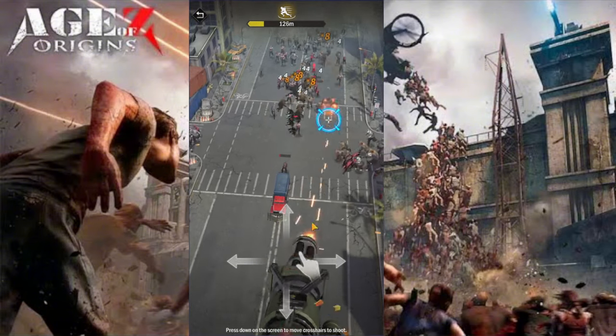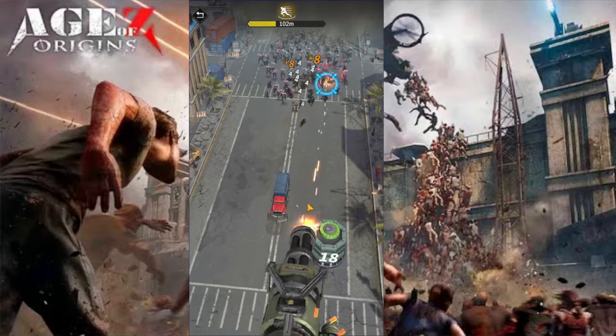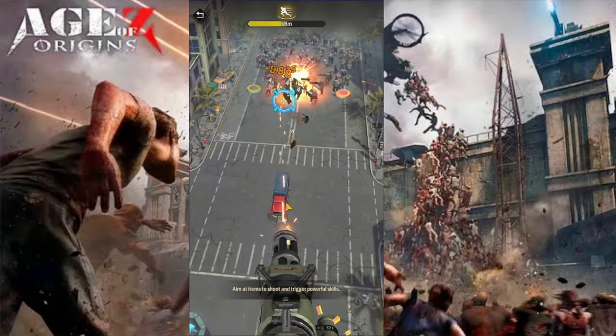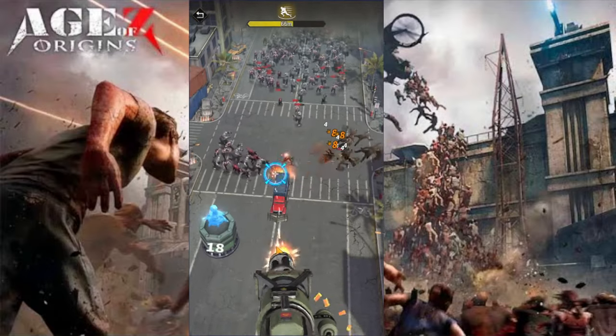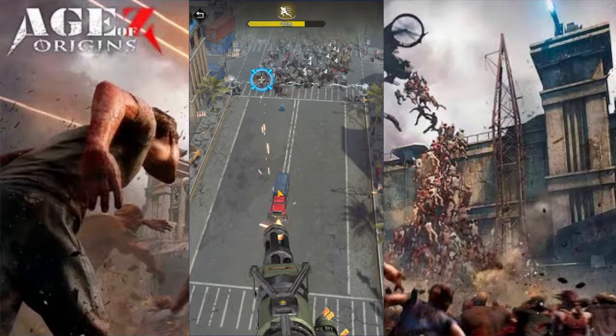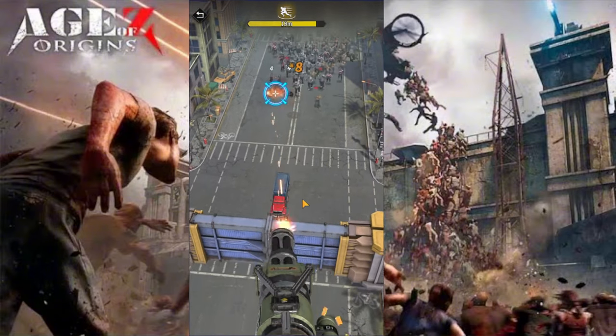The first thing we're doing is hunting zombies with a machine gun from a helicopter. I'm trying to save this one. Let's see how it goes. Don't run away - I'm not letting you run away.